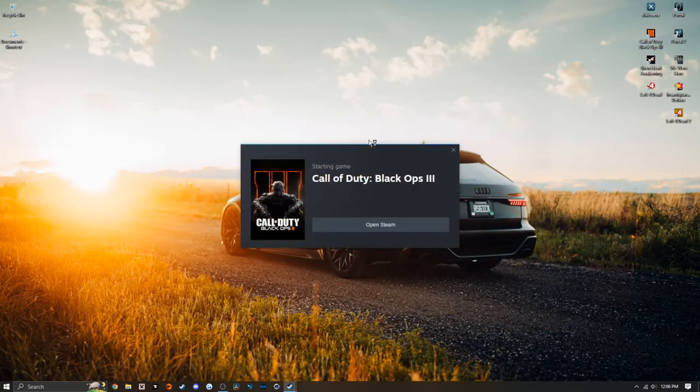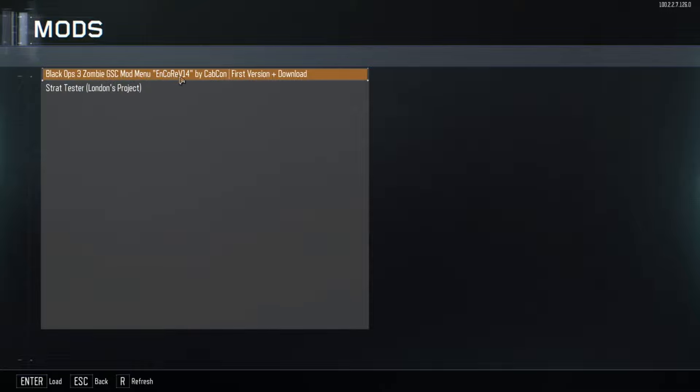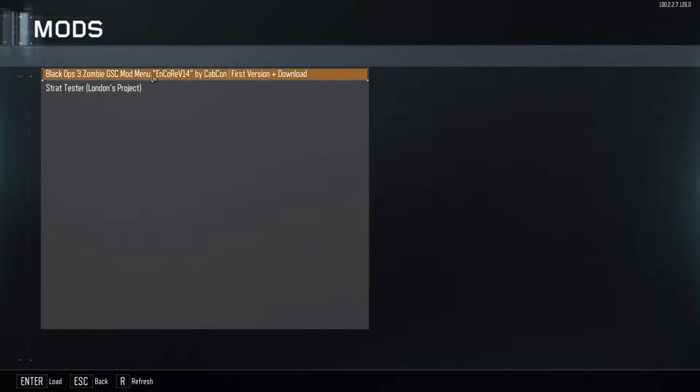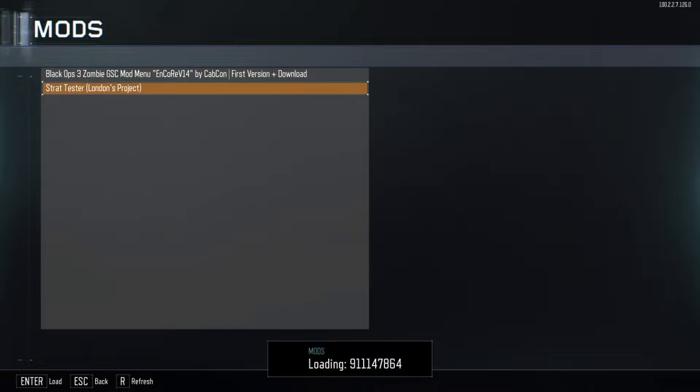As you can see, my subscribe button is already checked. All you have to do is click the Subscribe button and it's going to automatically download under your downloads tab. Once that's done, the next step is to launch Black Ops 3 — and if you're staring at the main menu wondering what to do next, I'm going to show you.